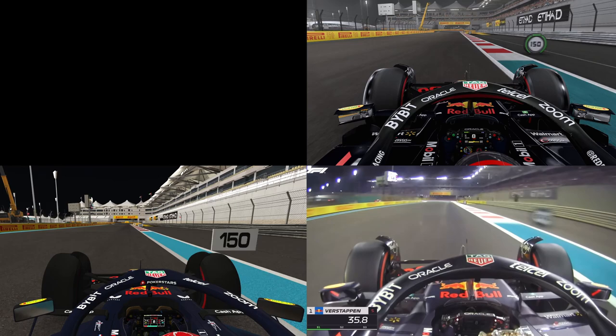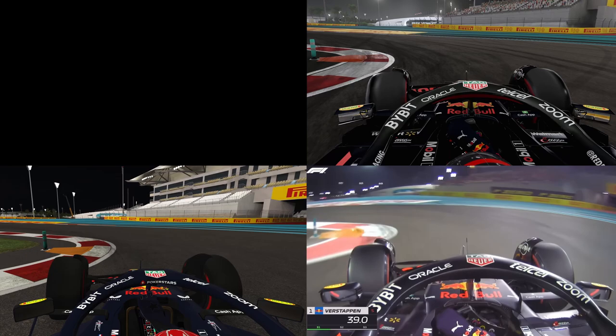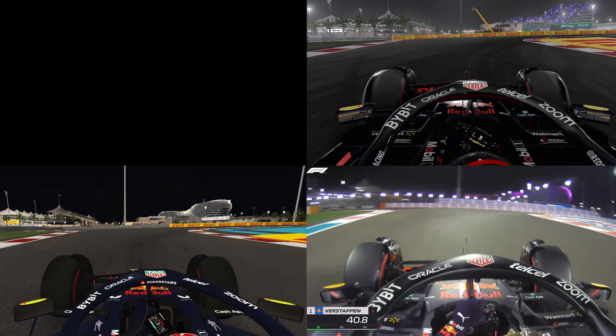In real life and in F1 22, the entry curb of turn 6 starts exactly at the 150 meter braking sign, but in the R-Factor 2 mod the curb starts too late. As we come to the actual chicane of turns 6 and 7, the radius of turn 6 looks slightly better in F1 22 than in R-Factor 2 compared to reality.